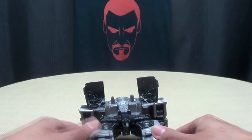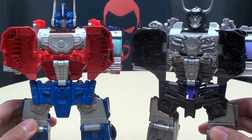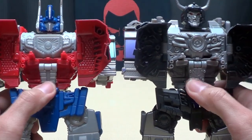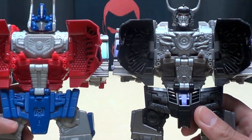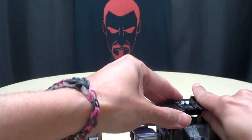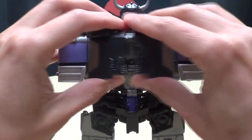Before slapping on limbs, let me bring in the combined mode of Prime for comparison so you can see just how much remolding was done. A lot of remolding — the chest bits, even this arm is remolded, the crotch plate is obviously remolded. Everything from the waist down is the same, although they did give it some nice paint. Even with the chest closed you can see all that remolding — very very cool.